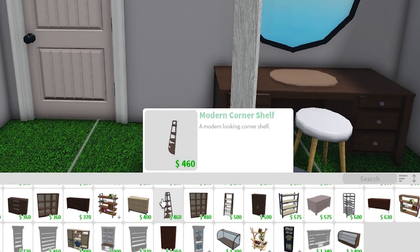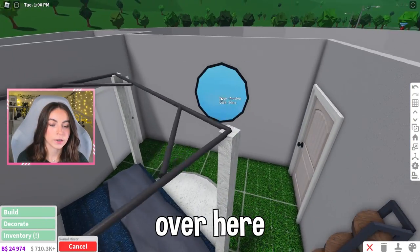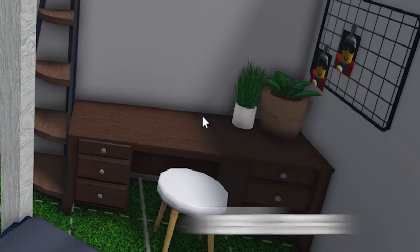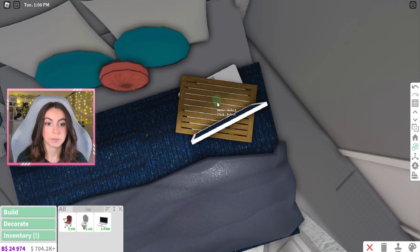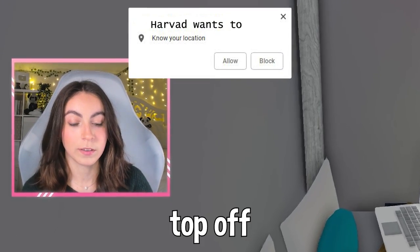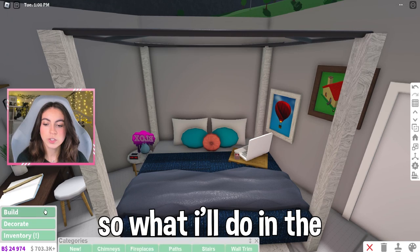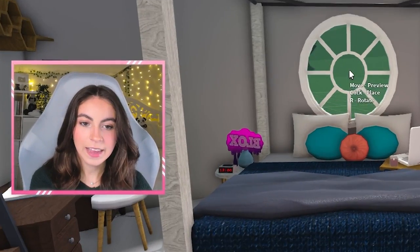We'll also add a modern corner shelf — this will be maybe a makeup area. Actually this will be a studying desk, and over here I'll have an actual dresser. I'll put the shape down and then put the computer on top. I'll move it off to the side and put a little candle — it's probably hazardous but it looks aesthetic so we'll pretend it's not. In the background I'll have a circular window; we'll go with the stylish rounded window. I like how that turned out.